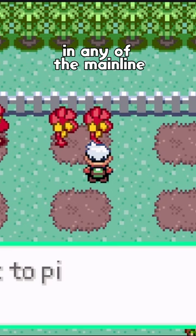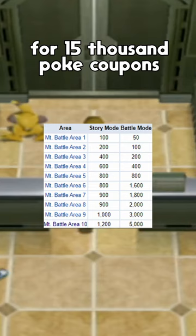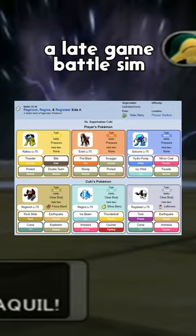This makes the only way to obtain and grow one of these valuable berries by getting one in the GameCube spin-off games. In Colosseum, a Salac Berry can be obtained for 15,000 PokéCoupons at Mount Battle, or in XD, where you can either use PokéCoupons or fight against a late-game battle sim — but all three of these methods will require logging numerous hours in one of the games.